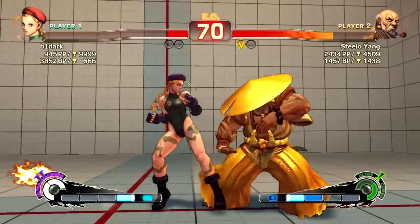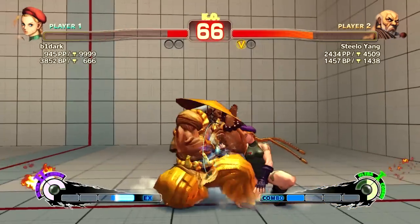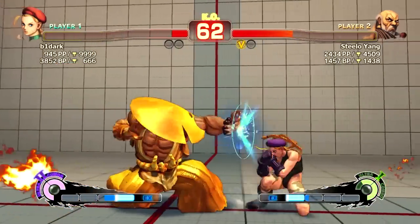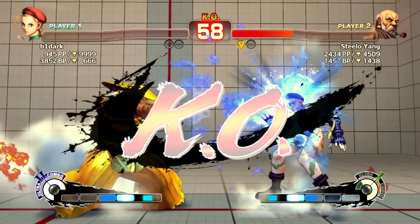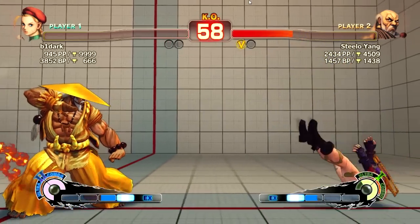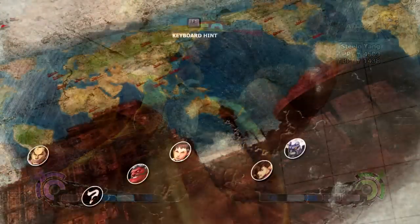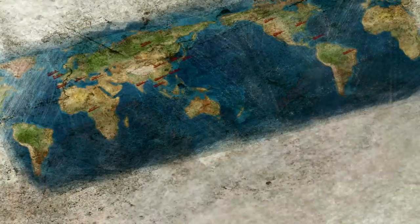Goken has a slow crouching short, so I lose half my life there. But I get back to my game, spacing her out with fireballs, and it's over — she couldn't do anything about that except EX cannon spike or spinning knuckle.